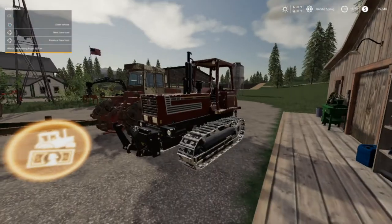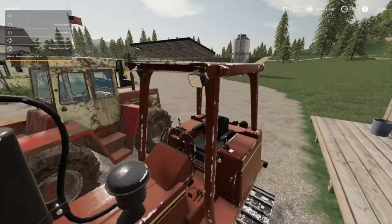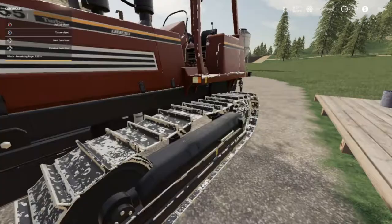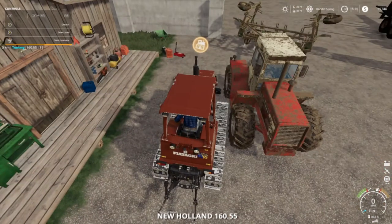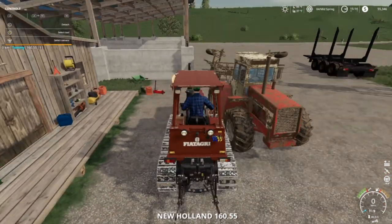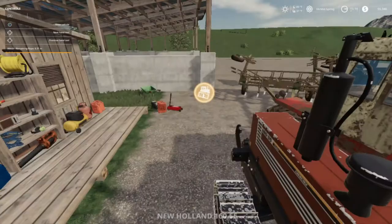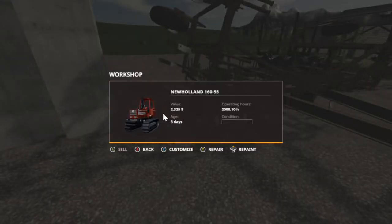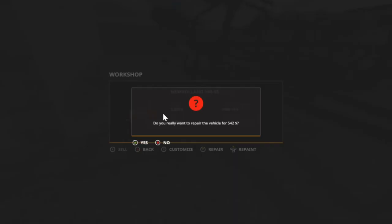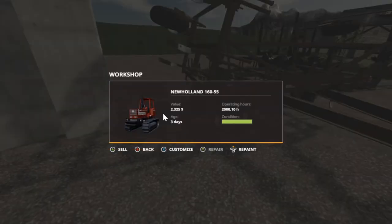Folks, today we're going to repair this guy where we got the money. Whoa, forgot I had that lift everything mod on — let me turn that off. Alright, first thing we are going to do is repair. $542 — is that all? Cool, that'll work.